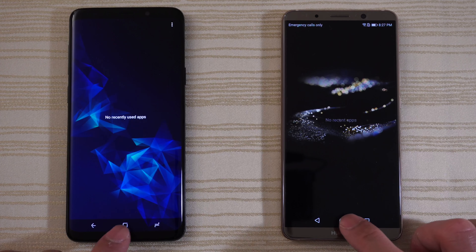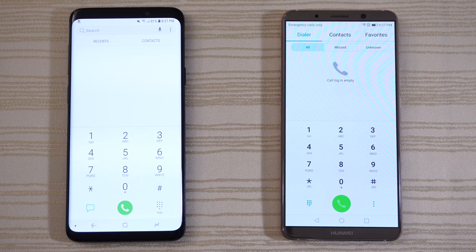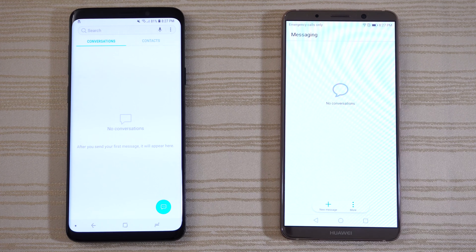We're in, with nothing running in the background on both. Let's get started by tapping the phone app — S9 Plus wins that. Messaging on both — give that to the Mate 10 Pro.